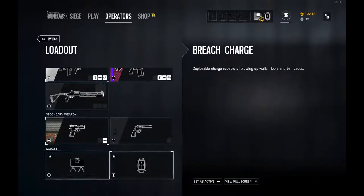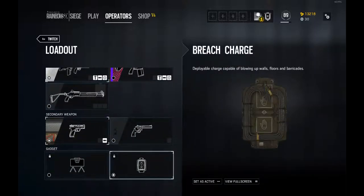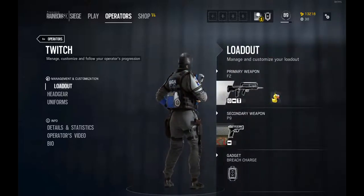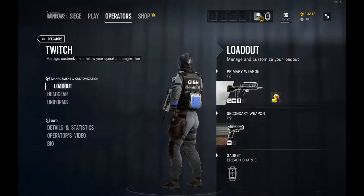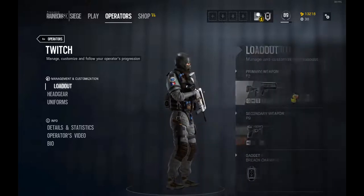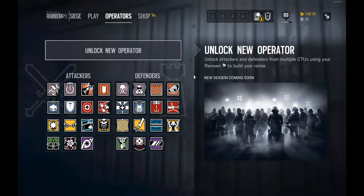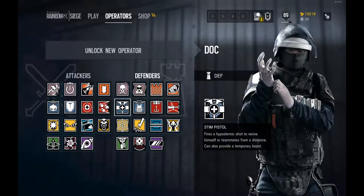For gadgets we have the Claymore and the Breaching Charge. Her ability is a little drone you can see on her back — it looks like a photocopier or printer and has the ability to electrify and destroy equipment. It's the same as any drone apart from it can't jump, which was a bit confusing to me at first. It's a unique modified drone but can't jump like all the rest of the simple drones.